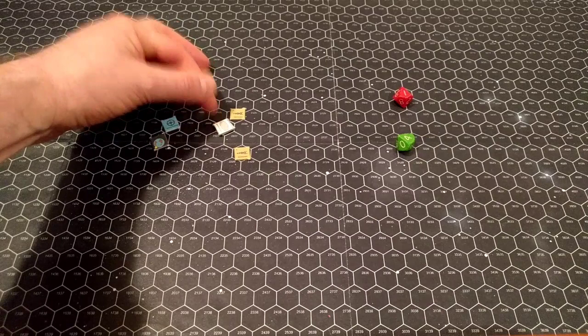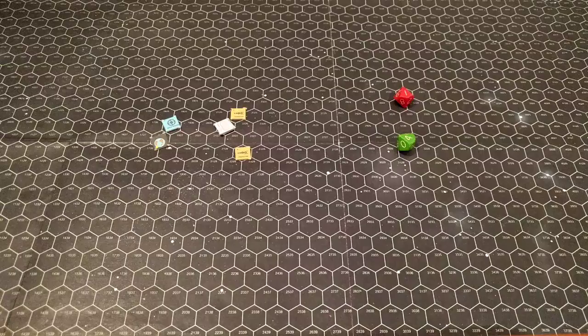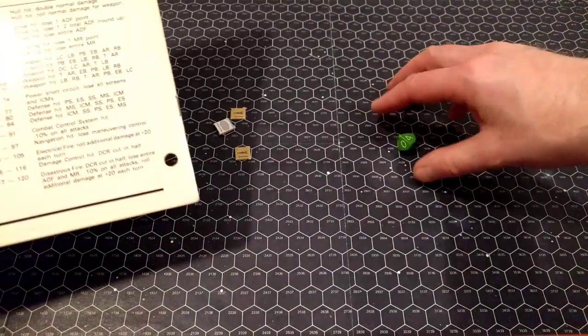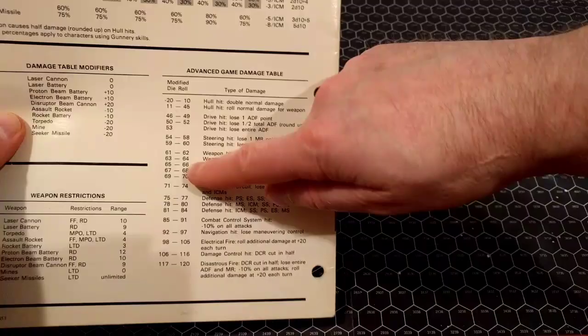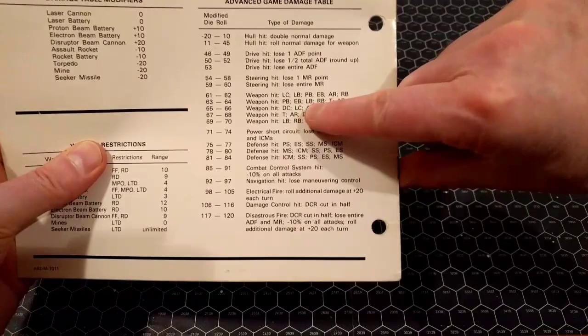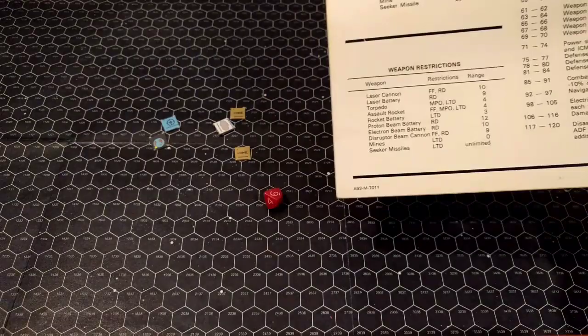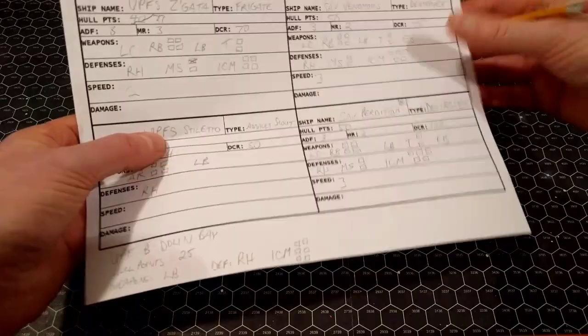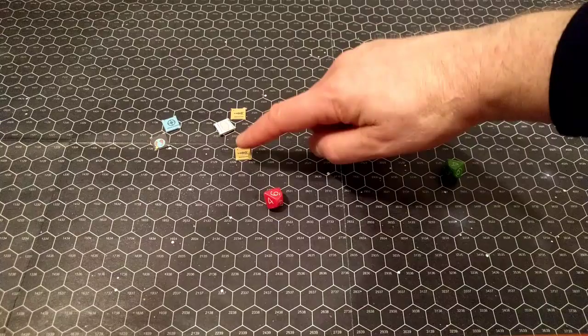Let's resolve the damage. Laser battery rolls on the advanced damage table with no modifier: 64 — weapon hit! Going down the weapon list in order: does the destroyer have a proton battery? No. Does he have an electron battery? Yes — the electron battery is now destroyed or damaged. The crew could try to repair it, but he no longer has his electron battery. Good shooting! Now the Zagata fires — his laser cannon is in arc. His rocket battery is within range. The torpedo is usable when he's the moving player, so next round.